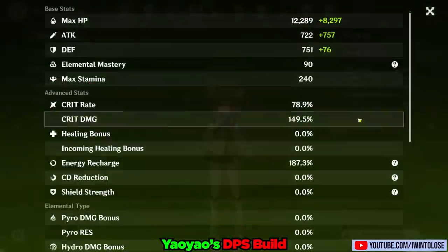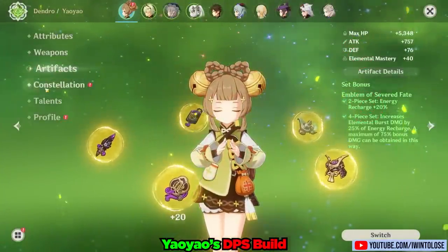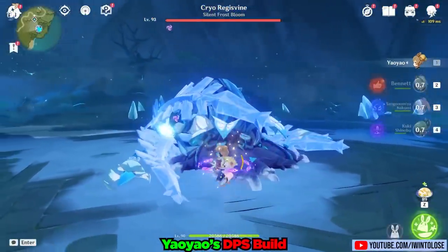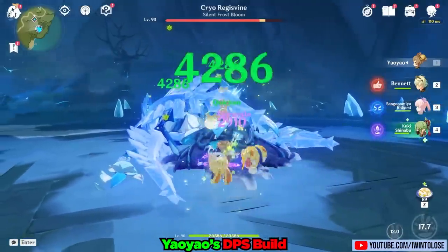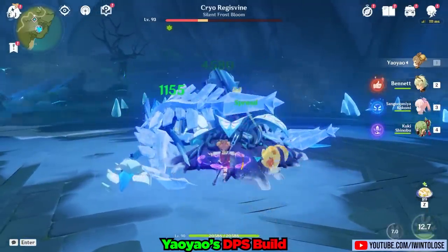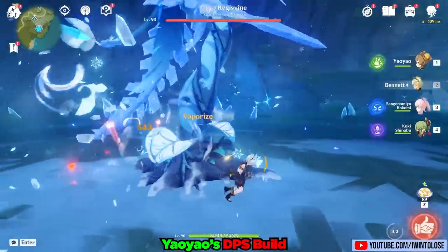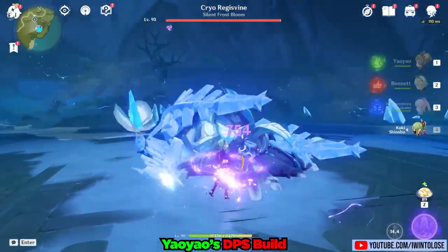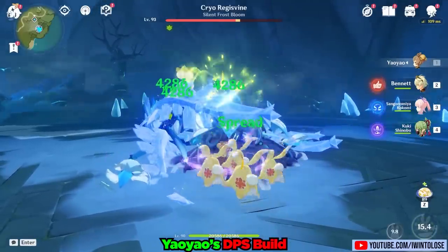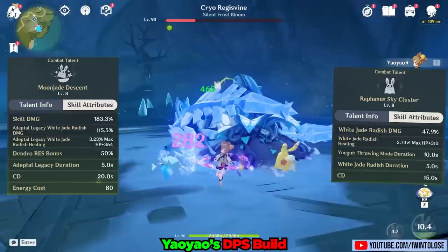You might be wondering: can Yao Yao actually do damage? For her DPS build, I'm using The Catch along with the Emblem of Severed Fate, and I'm going to apply Electro for her to spread. Honestly, that's not too shabby — she was almost able to single-cycle the Regiswine with Spread and a burst damage-focused build. Fun fact: Yao Yao will also convert her Yue Gui from her elemental skill to deal elemental burst damage during her 5-second burst duration.